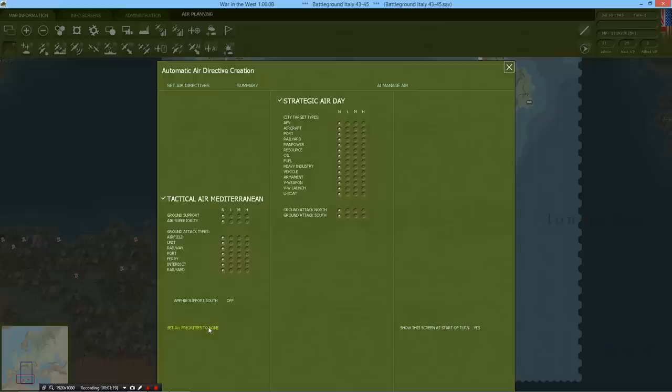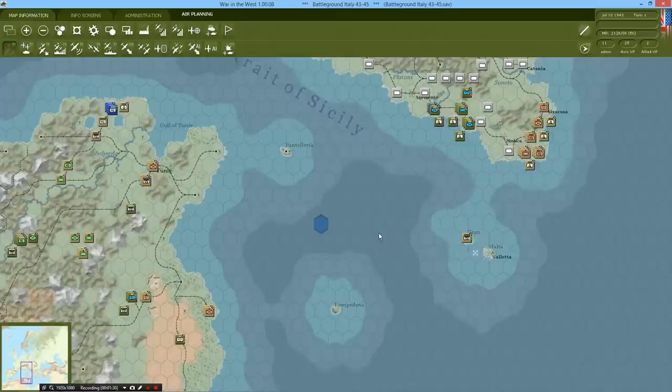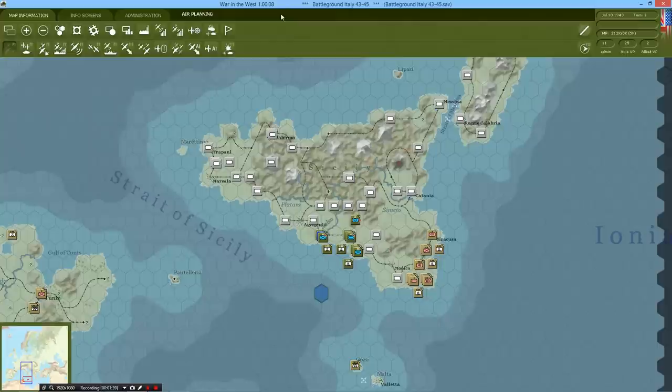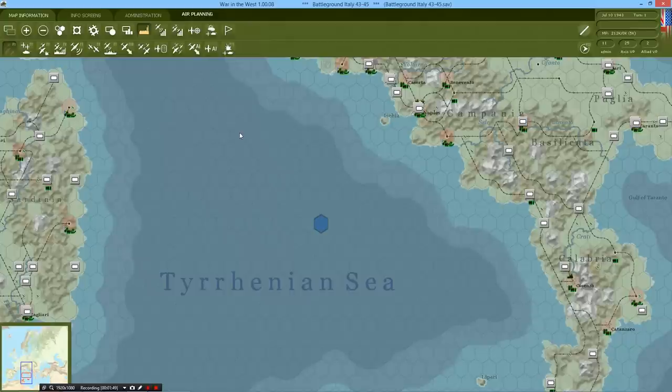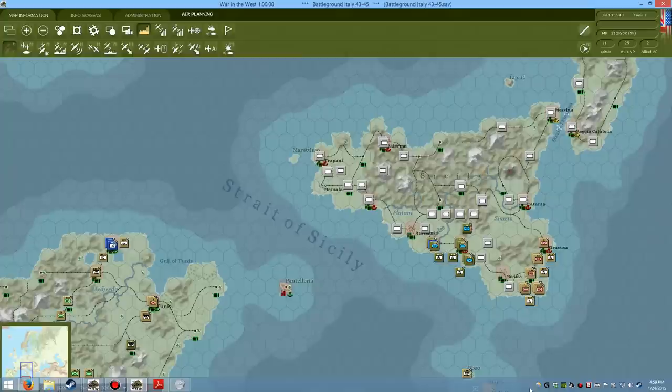What I'm typically going to use this panel to do is cancel all of our air missions, which allows me to pick out air missions instead. We can plot a wide variety of different missions. What we want to focus on during this campaign is simply doing damage or supporting our ground troops. We're actually not going to do any of the strategic stuff, perhaps until later, or perhaps not at all.